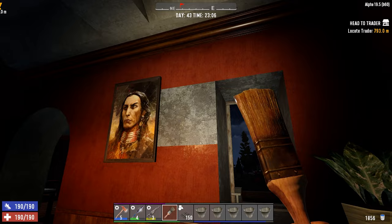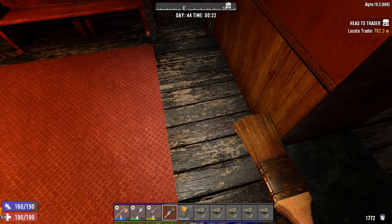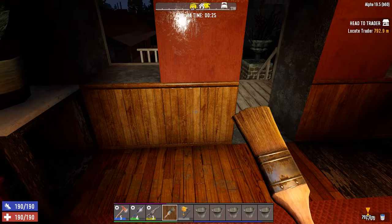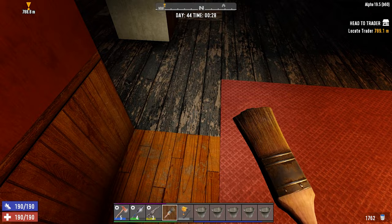Oh, look at that — it actually looks so much better. Now the floor down here is a big issue. This floor is not going to do. I think I do want a wood floor, so let's see if we can find one that will fit. We could use the new one that came with the latest alpha — it's like the polished wood. It doesn't look too bad and it actually matches quite well. So let's go ahead and do that.